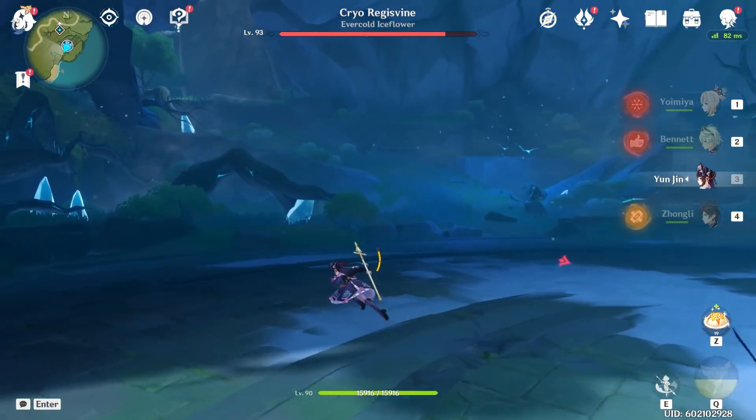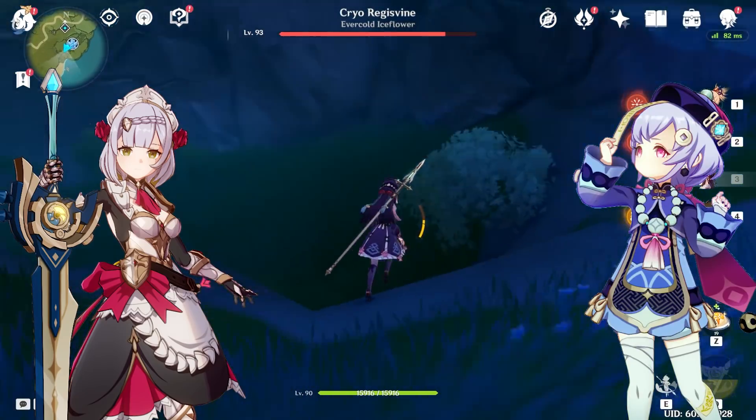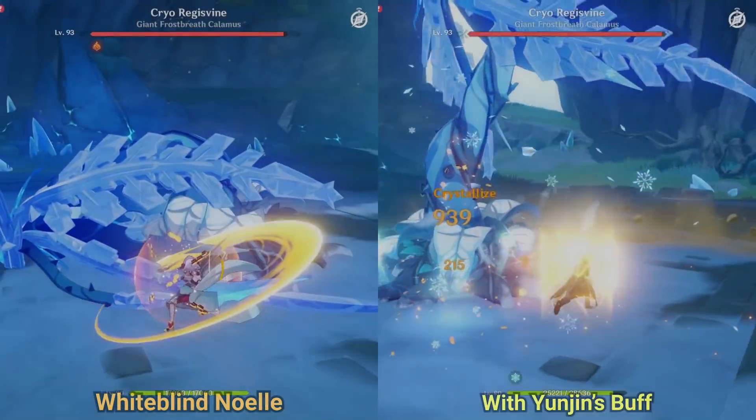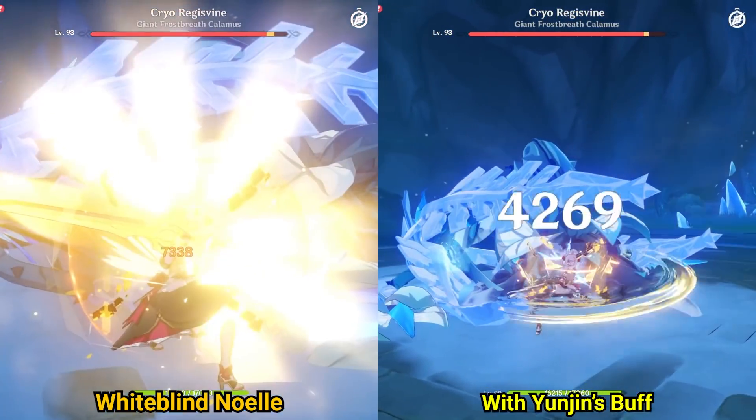First, demonstrating a character that she barely buffs, and then demonstrating a character where she makes a huge difference. Let's kick this off with a character with a strong normal attack, aka a white blind Noelle.